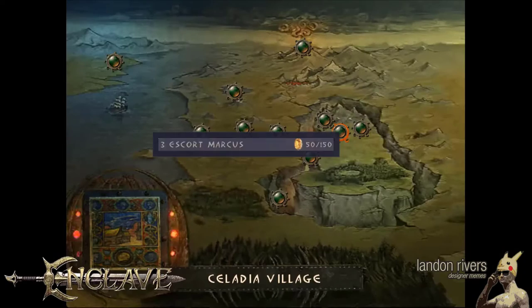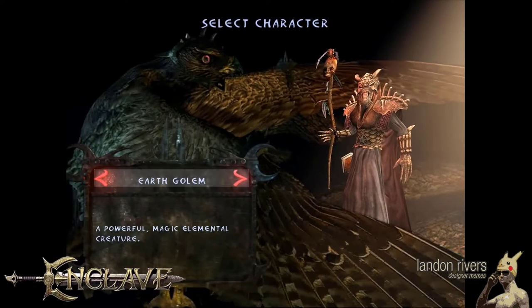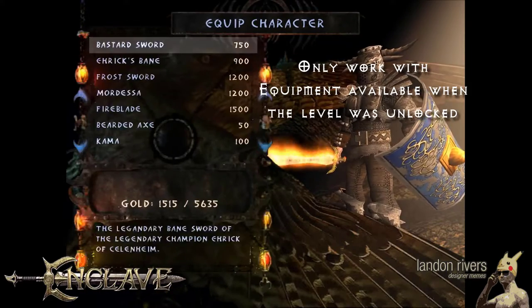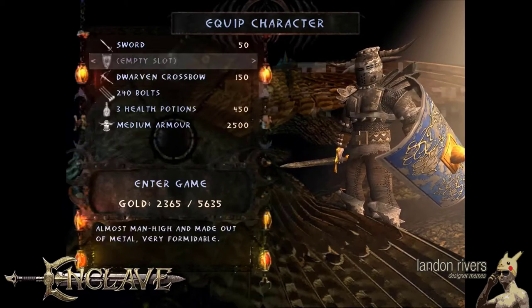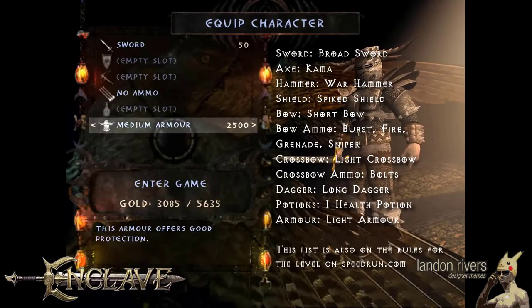This is the first level which involves character selection and inventory management. Also, if you're running this as an individual level run, as will be with all levels going forward, be sure you only work with the characters and equipment available to you when you unlocked the level. So you'd only be able to use the knight and the huntress for this level and a very low tier of weapons.